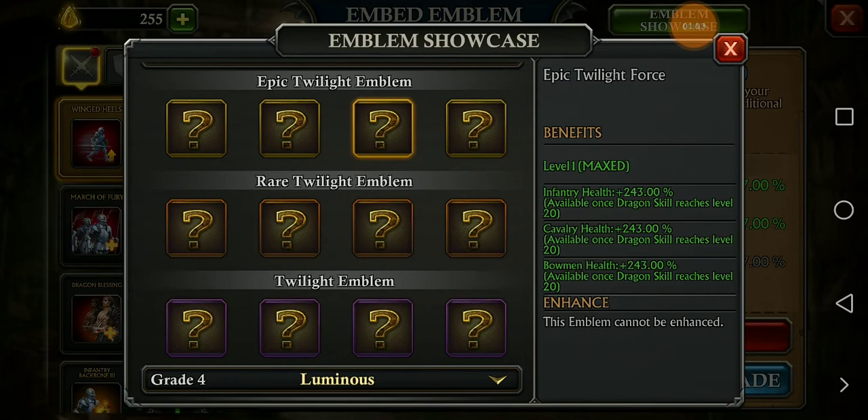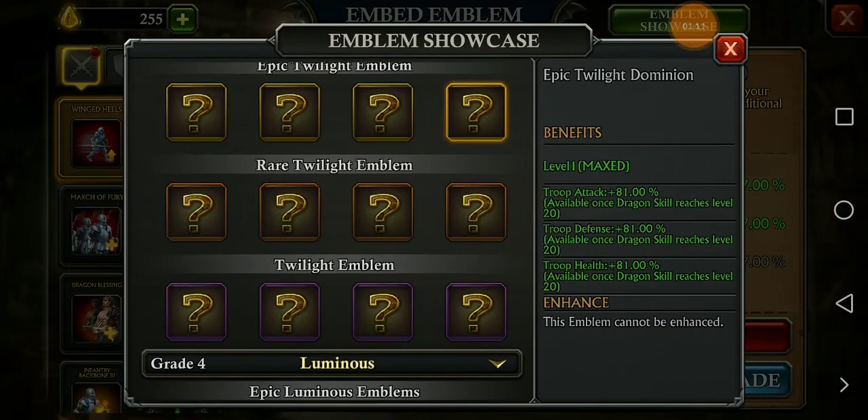If you get two of these, you will have almost 500 percent stats, so this is going to be insane for spenders. For troops, the Epic emblem gives 81 percent stat, the Rare one gives 61 percent, and the simple Twilight emblem gives 47 percent stats for your troops.